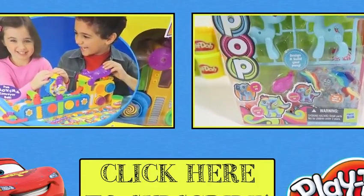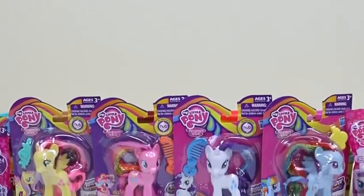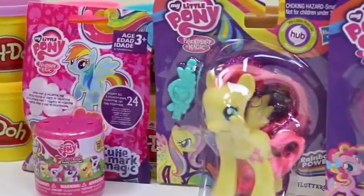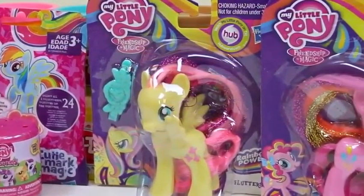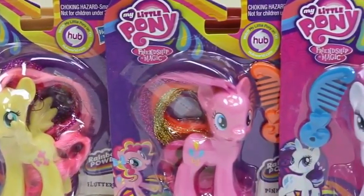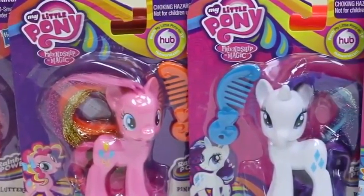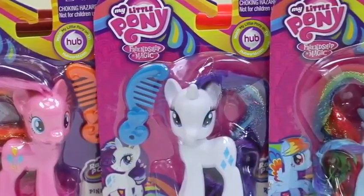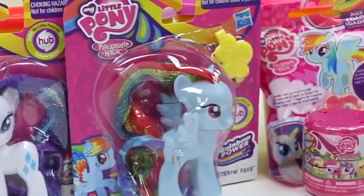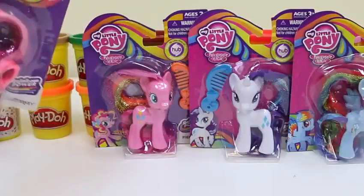We can also style her with a necklace. I really like the way Zaccora looks. Now let's add some stickers.